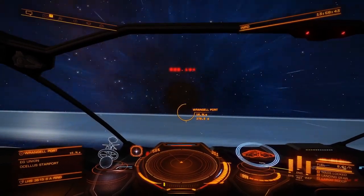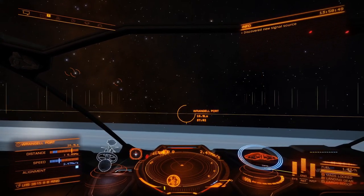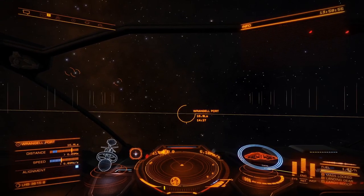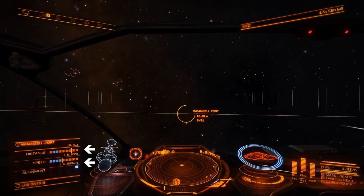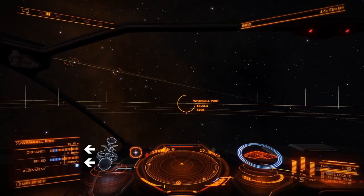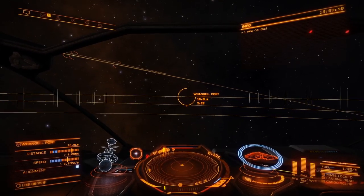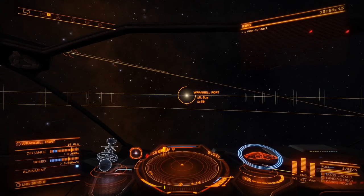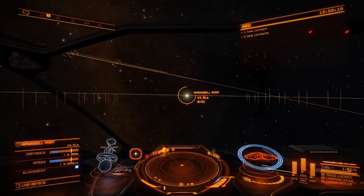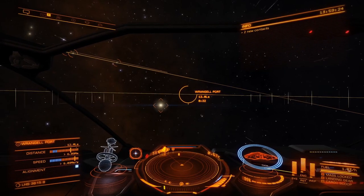The 75% throttle is important — you need to hit 75% throttle as soon as the timer counts down to 8 seconds. Right now you can see the timer: 25, 21, 20, counting down. Also keep an eye on the left display — you'll see 'Wrangell Port' on your dash with two little arrows. You need to get those two arrows into the blue area to know when to drop out of supercruise. Let it count down all the way to eight seconds, then knock yourself down to 75% throttle.